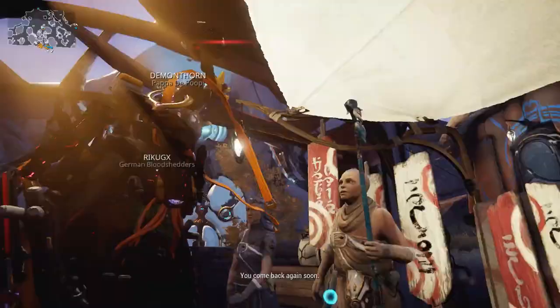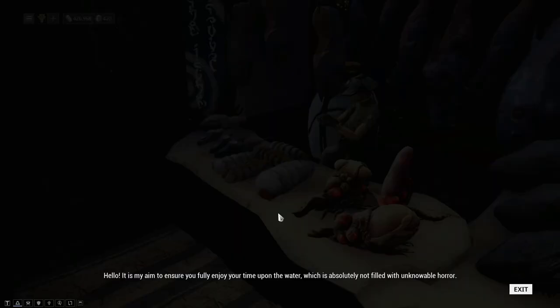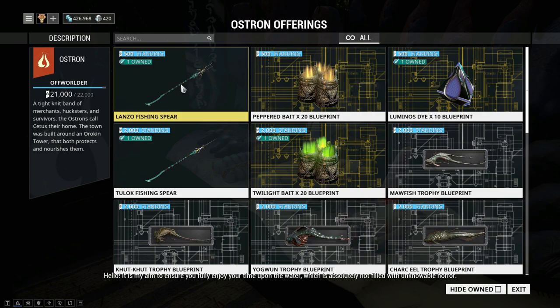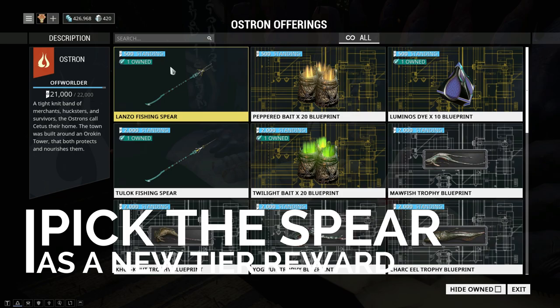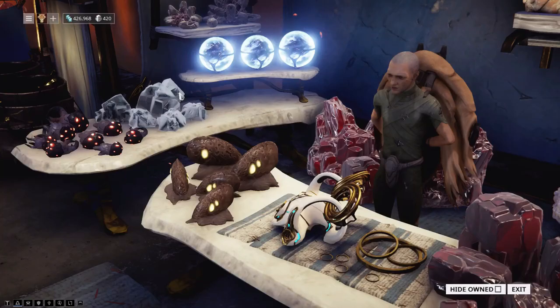Once you have a few bounties done, fast travel to the Fisher, browse their wares, and buy the first Lanzo fishing spear for 500 standing. As soon as you hit the second tier of reputation you can get a better spear - it's not better, just for different kinds of fish - but we'll use only the basic one. You don't need anything else, just buy this one for 500 standing. Optionally you can fast travel to the mining gear and buy the mining cutter, but we don't need that for the Archwing.